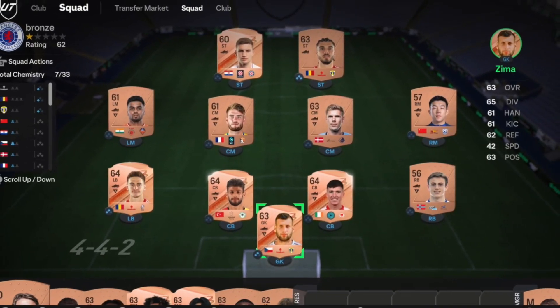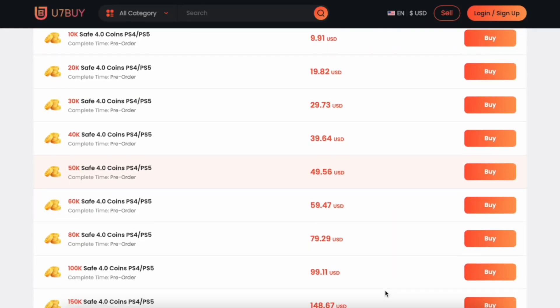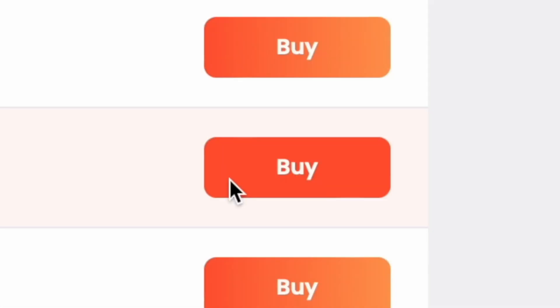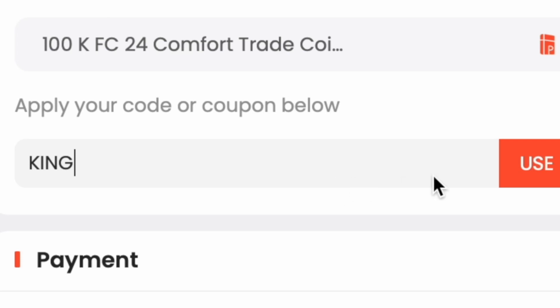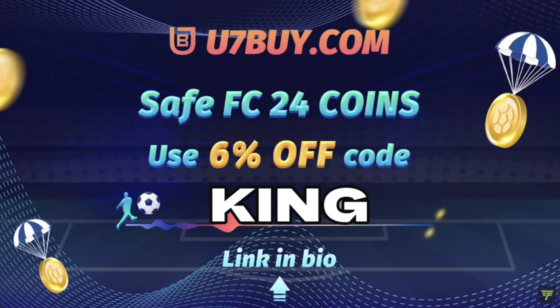You bored of having this? Make it a beast team — get yourself to U7BUY in the description below, get yourself some cheap reliable coins and don't forget to use code 'king' for a cheeky six percent off.